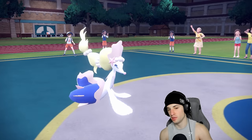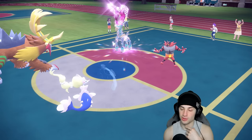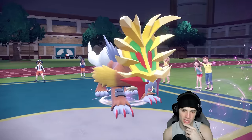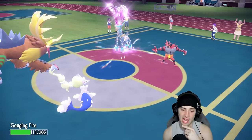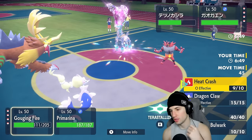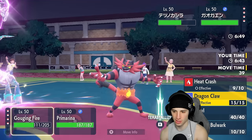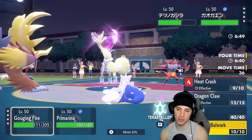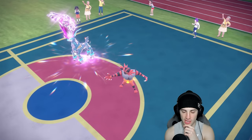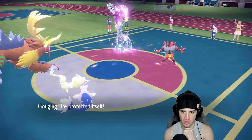Protecting Primarina — hoping Tachyon Cutter hits. Yep there's fake out, beautiful read to dodge it. Tachyon Cutter goes into the Gouging Fire slot chunking damage — not half, beautiful. Heat Crash comes through landing solid damage too. He could Parting Shot here so maybe we just use Burning Bulwark, then Hyper Voice to get that Throat Spray popping. Burning Bulwark goes up.